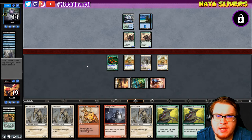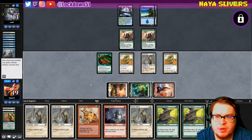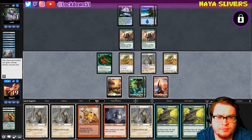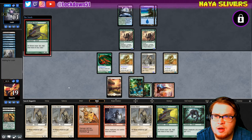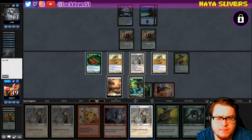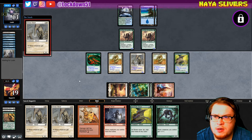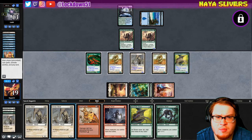I'm wondering if they're gonna hold up a counterspell here — probably. Counter me, bro. Not gonna counter me — all right, cool. Let's go ahead and drop down a Sinew, see if they want to counter that. They will — that's fine, we've got more where that came from.